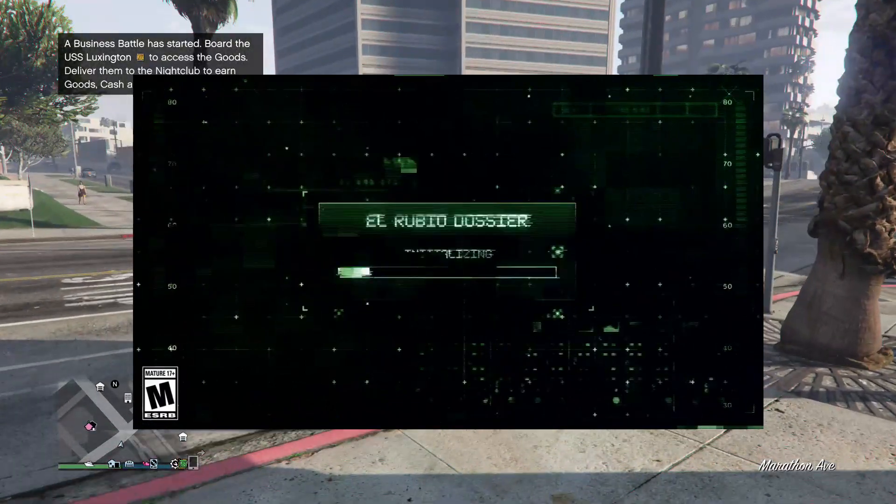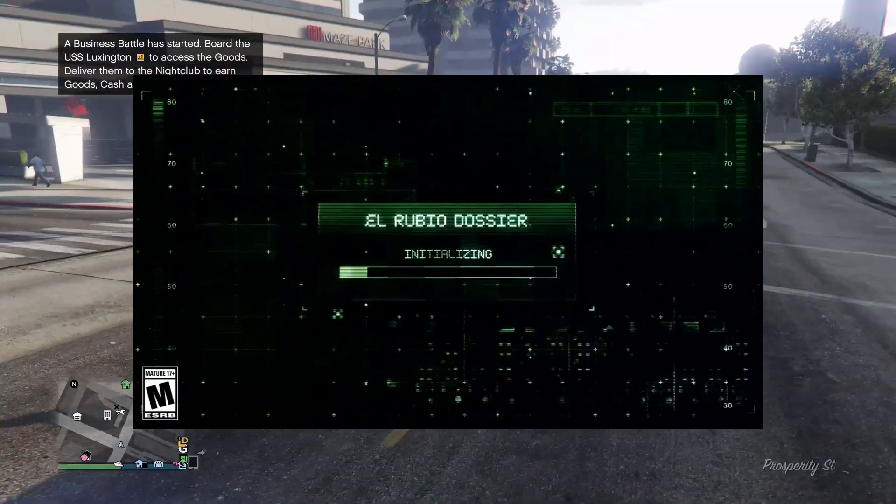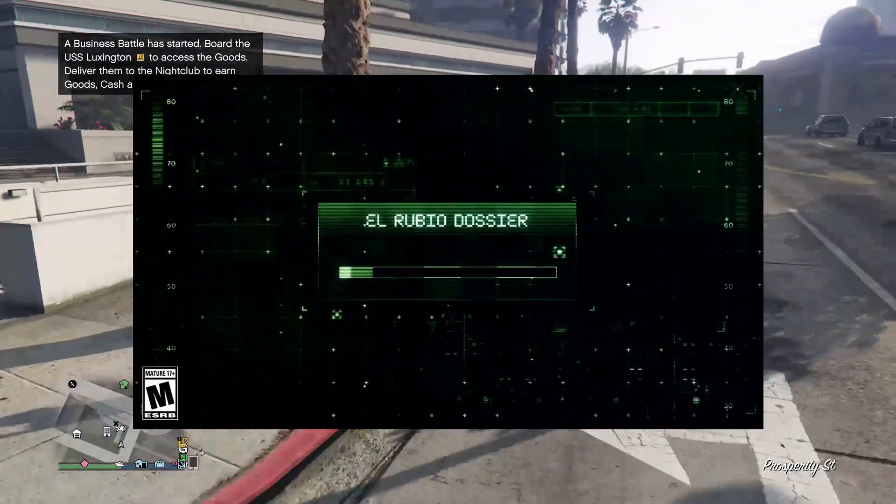Starting us off, we have this kind of green military army tech — I would say Modern Warfare 2 kind of vibes on the video. We do have our mature rating in the bottom left corner, and it says here: 'El Rubio dossier initializing.'